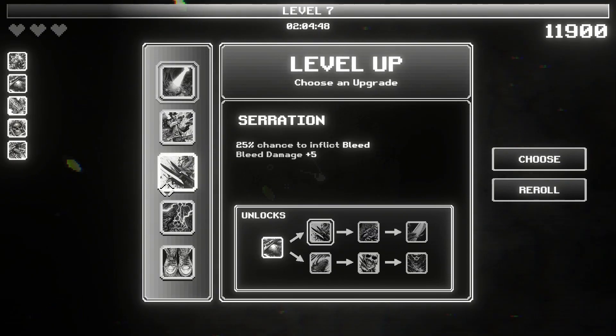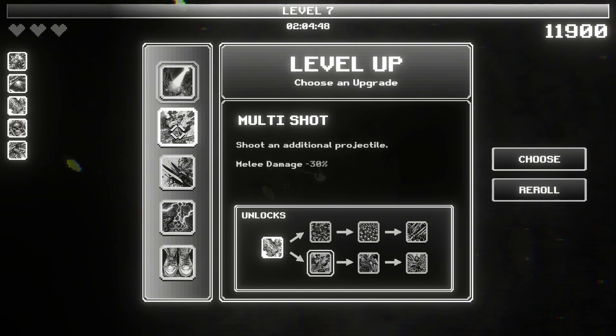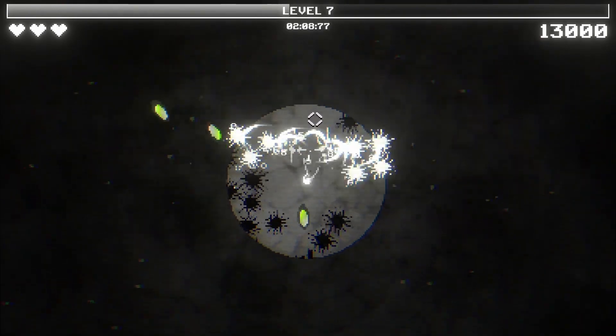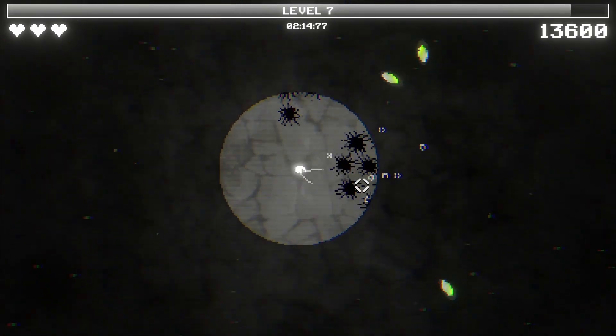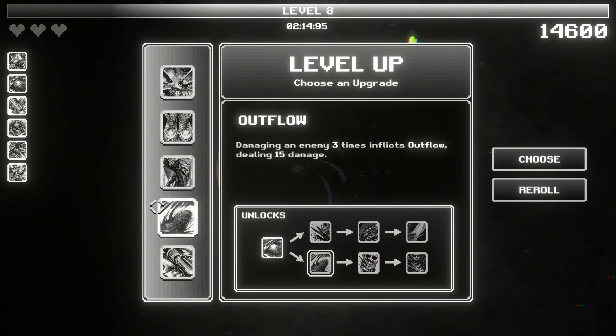Spotlight. Multi shot. Electricity. I'll take multi shot now, a bit early. We're still a bit low with damage, but let's get some AOE going here. It's a bit risky especially since we're so up close to enemies, but we will take it. Outflow now.